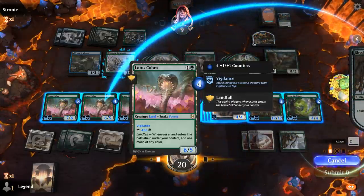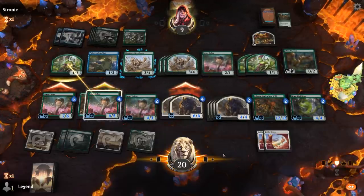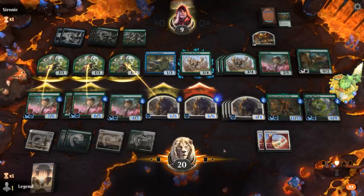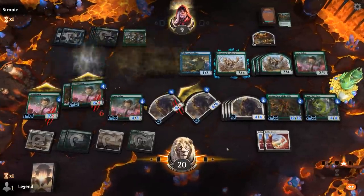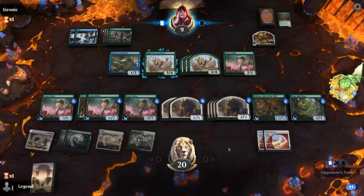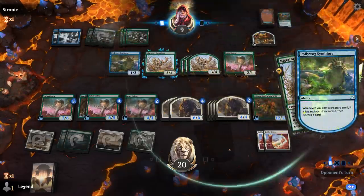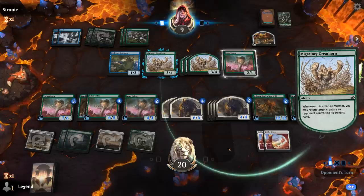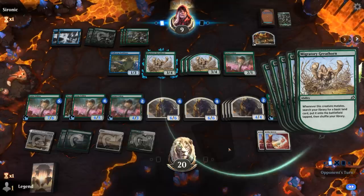Opponent is going to keep their Great Horn engine alive. They probably have a Sterix in hand they're waiting to mutate. Great Horn number three. I think we lose this game — we need some evasive creatures here, but there's no Fledgling in sight.